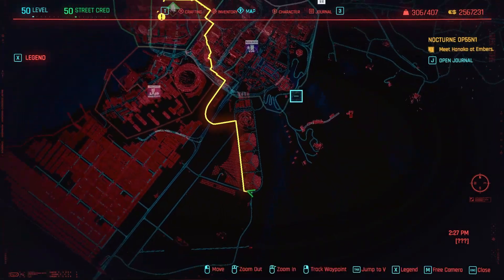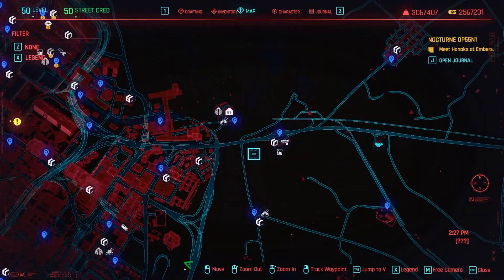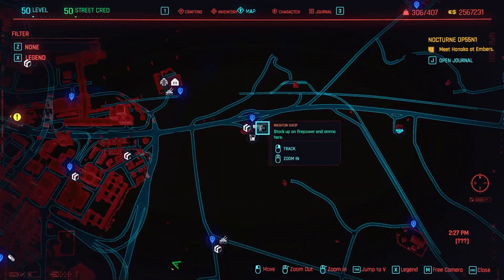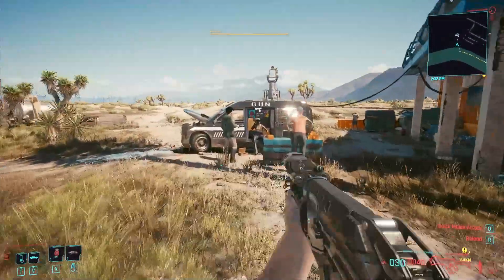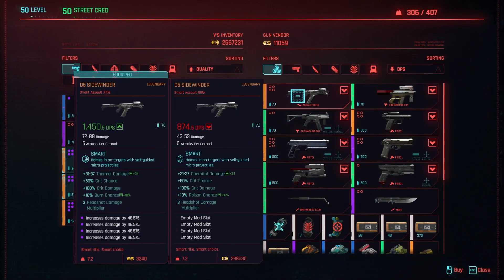It doesn't actually increase the base damage — it just shows how much the DPS increases. You'll find this gun located right here on the map, by this gun store right next to Night City on the right-hand side. Just teleport there and I'll show you where to buy it. When you get here, you'll see a lady selling this gun from a van called 'Gun' — very good branding.